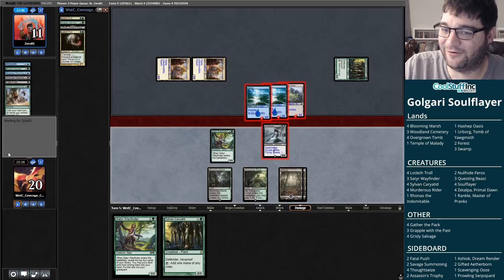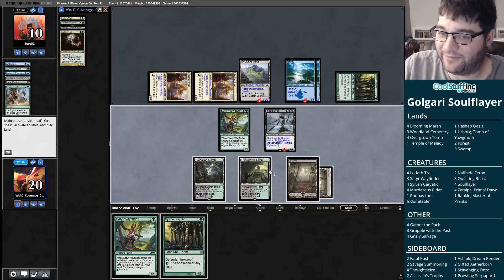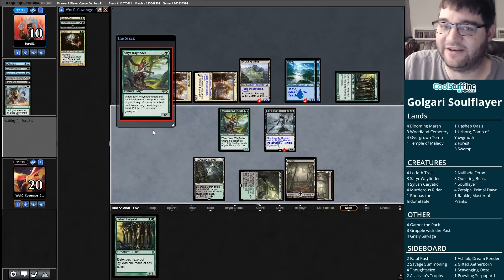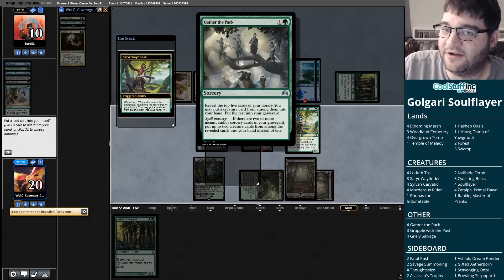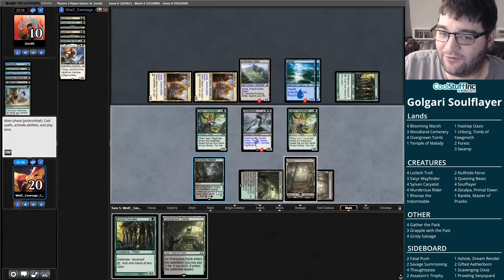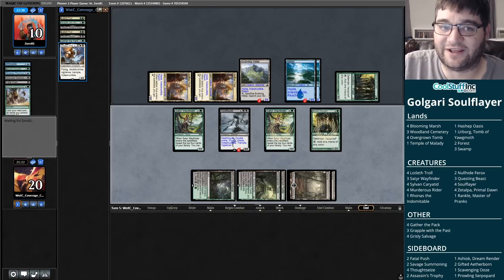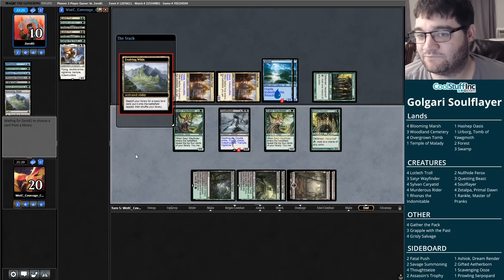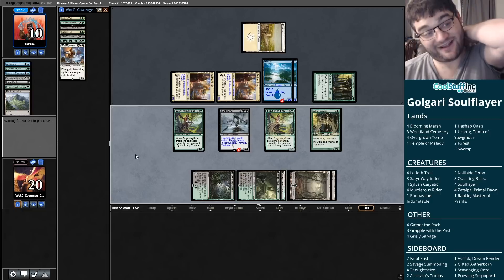We got in a little damage — now let's go with the Wayfinder and see what we hit. Putting Rankle and Zetalpa into the graveyard. We're going to need to find another Soul Flayer. Finding one means we're ready to go again — that's flying, haste, double strike, vigilance, trample, indestructible. The great thing about Pioneer — you know, in Modern the classic Pod decks and later Abzan Company decks would try to combo off. One of the best cards in those decks was Gavany Township, a rare land from original Innistrad that puts a +1/+1 counter on each creature you control. That was one of the best cards in the deck because you'd have this infinite combo as a threat that opponents always had to deal with.